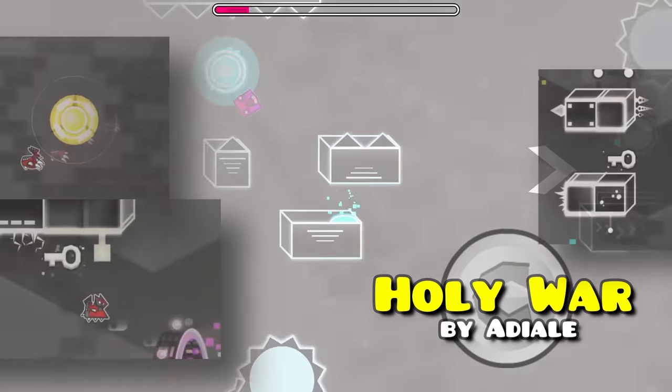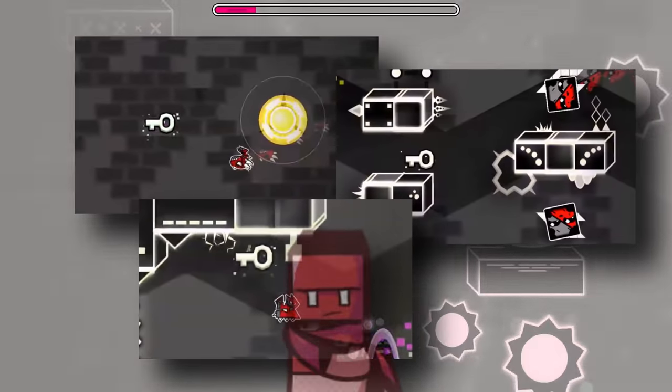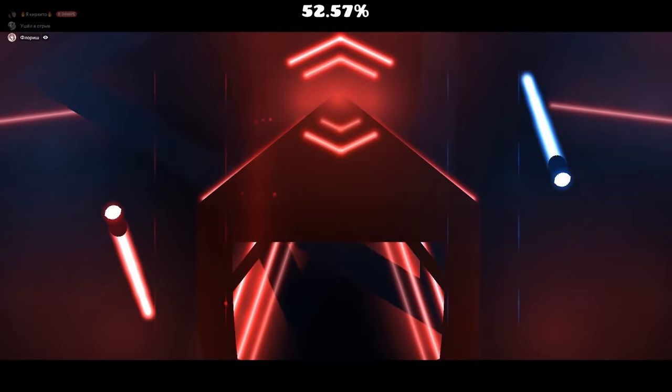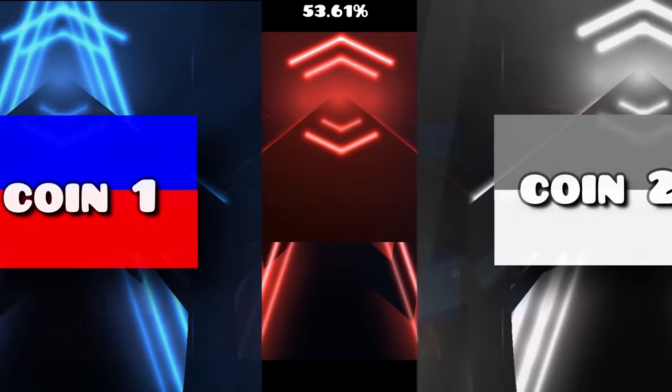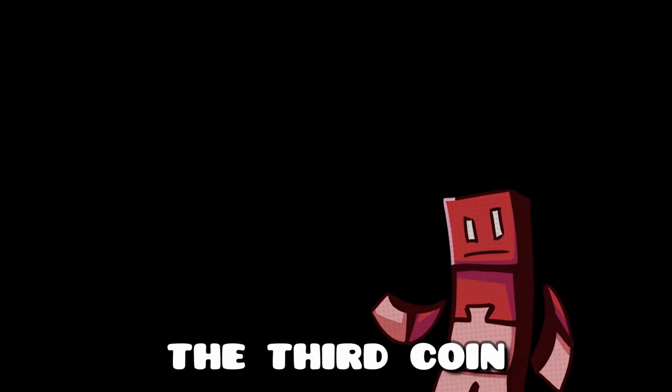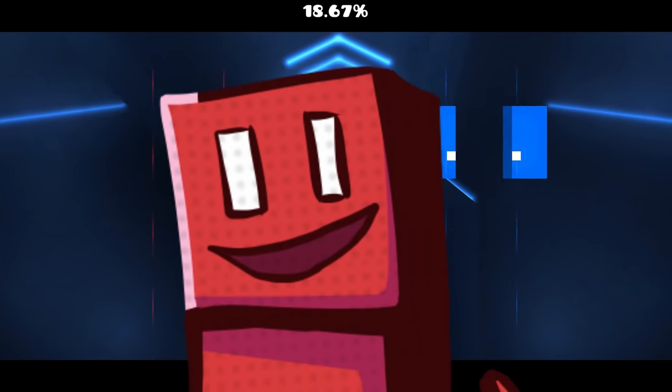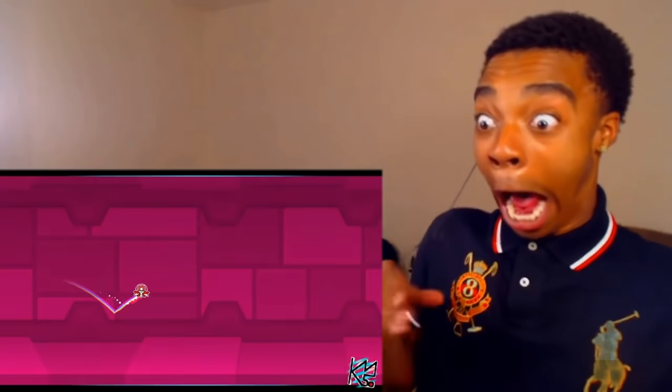Holy War is difficult because there's a key you have to collect once every five seconds. How annoying. Roman is a remake of a Beat Saber level, and the first two coins only require you to beat the level using different color combinations. The third coin has a twist though — you've got to beat the level with invisible lightsabers. Hey, at least this is more content for invisible Deadlocked enjoyers.